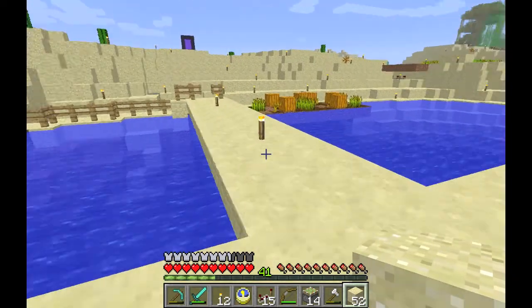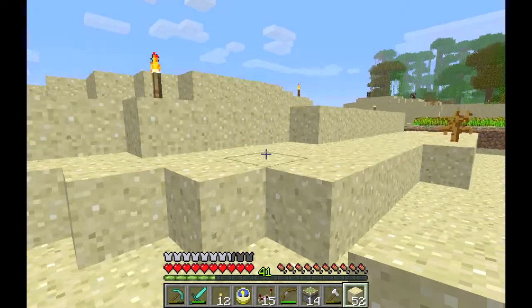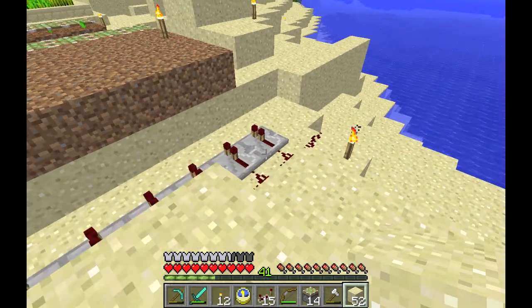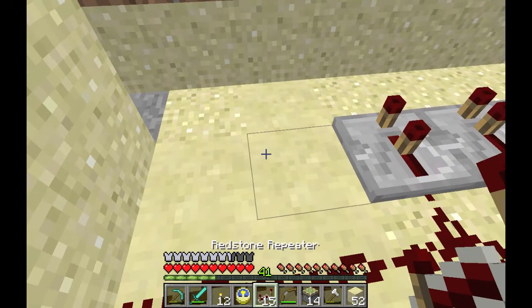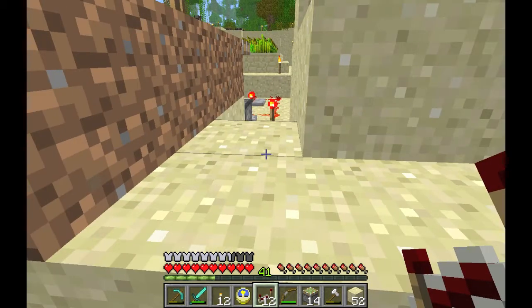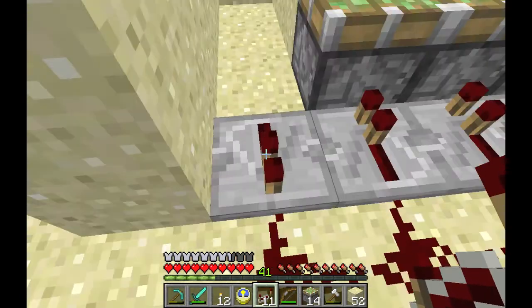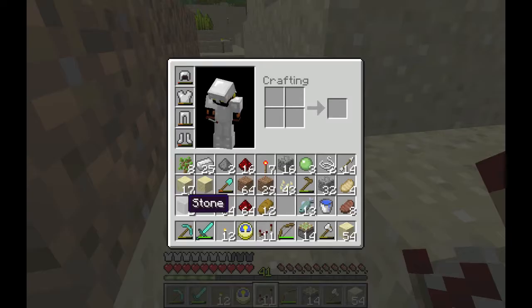Hopefully that will be enough repeaters. That should help to boost the signal. Now I know it's kind of confusing right now, but after it's all done you'll see the configuration I have in mind for the pumpkins — I got it off of the Minecraft wiki. This is one of the most efficient uses of space for growing pumpkins.